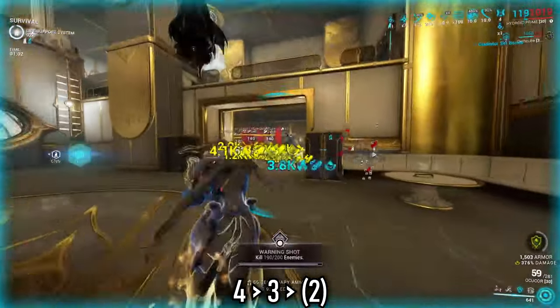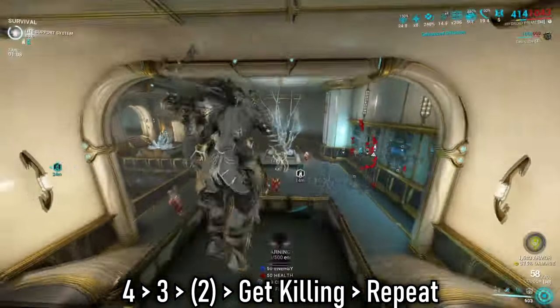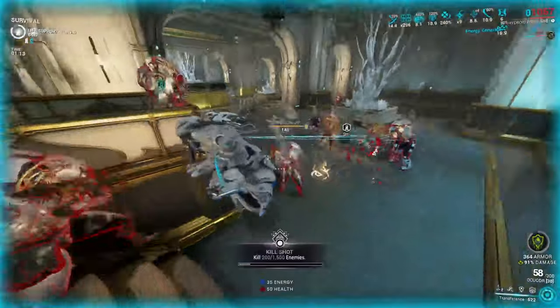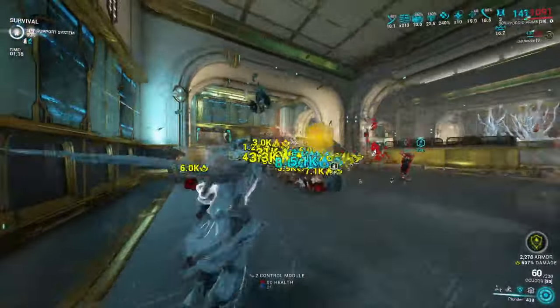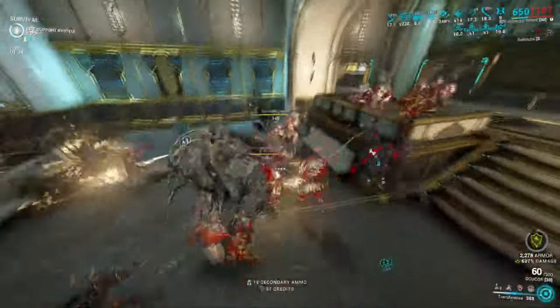When all is said and done, make sure you have your main weapon equipped and just watch enemies weather the Corrosive storm that is Hydroid — an absolute breeze of a build to get the job done. Hydroid is in an amazing position right now. He really doesn't need a huge investment to get snowballing, and if your main goal is to walk through endgame Steel Path content, then you've found your best boy to run and gun with.